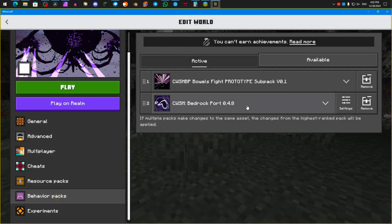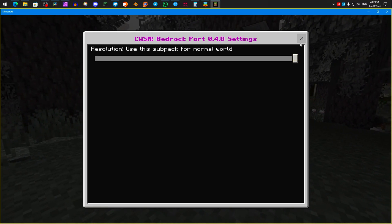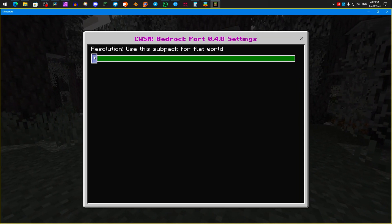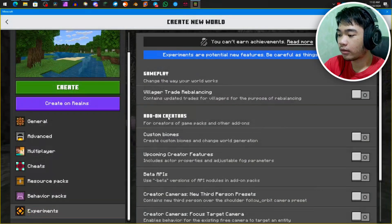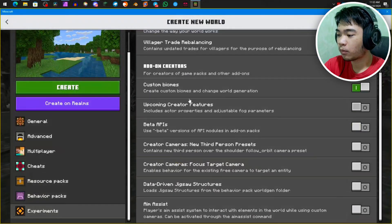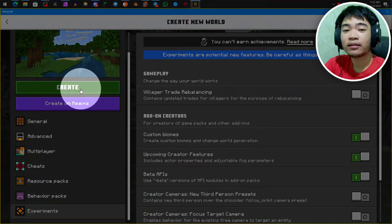By the way, for the behavior pack there is a setting — you can make sure it spawns in properly by setting it correctly. If you want to spawn the Witherstorm in a flat world, drag the slider accordingly. If you're spawning it in a normal world, make sure the toggle is to the right. After that, go to Experiments, then Add-on Creators, and enable the stuff you need — turn on Experiments. Creator cameras you can leave off, but you really need the other three. Then click Create World.